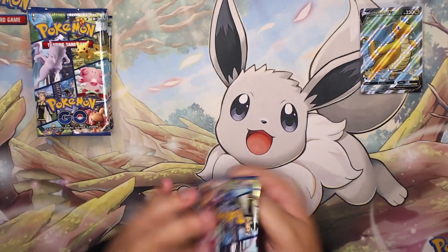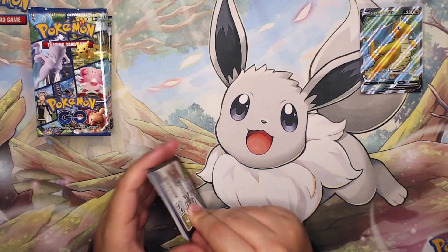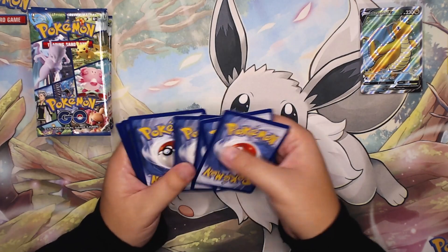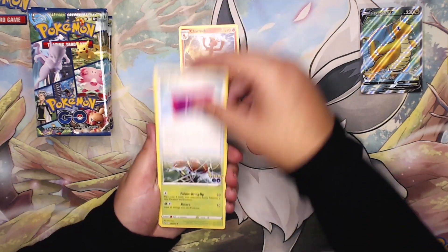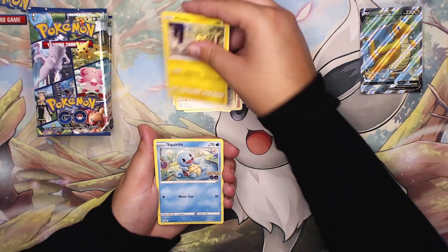Let's get into this second pack. There are three boxes here so that means there are 12 packs ready to be opened. I did leave them in the order they came out of the boxes — so these top four are from one box, the next four from another box, and the last four from the third box. They should have about the same hit rates in each.